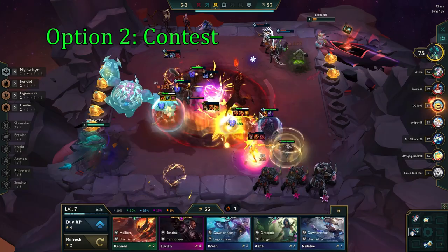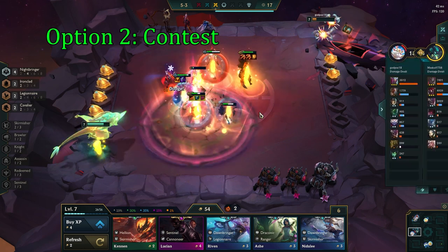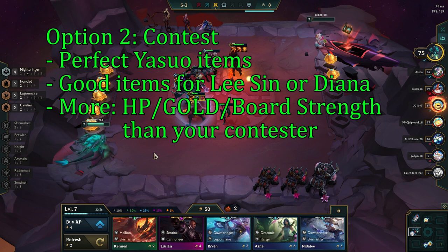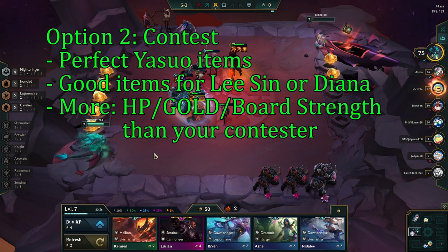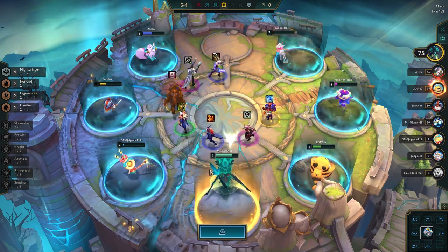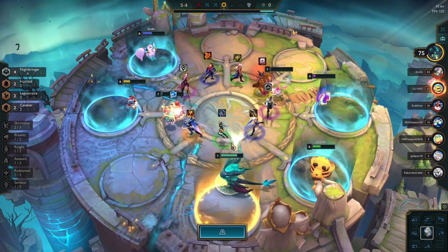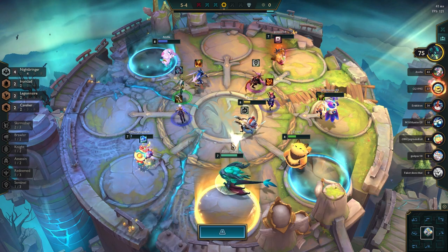Option 2 is to contest and still go for 3-stars. This is definitely the riskiest option, and I would only do this if you meet these 2 requirements. The first one is to have perfect Yasuo items, and also to have good items for Lee Sin or Diana. The second requirement is to have more HP and be farther ahead in tempo than your contester. It's crucial to keep scouting them throughout the mid-game to see how close they are to hitting their 3-stars. The general goal here is to roll for 2-star Yasuo on 4-1, hold your gold from there, and wait until the contester dies. Once they die, you roll down to hit 3-stars, as the units will go back into the pool. But know that this option is risky, as you might bleed out too much if it takes the contester a long time before they die.